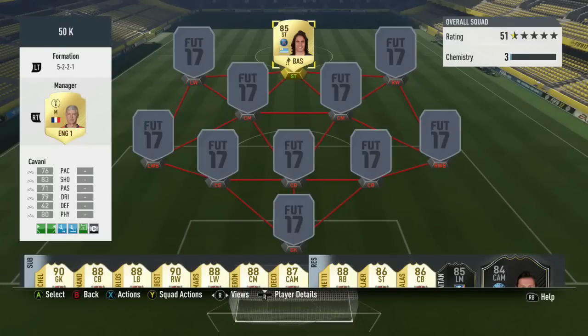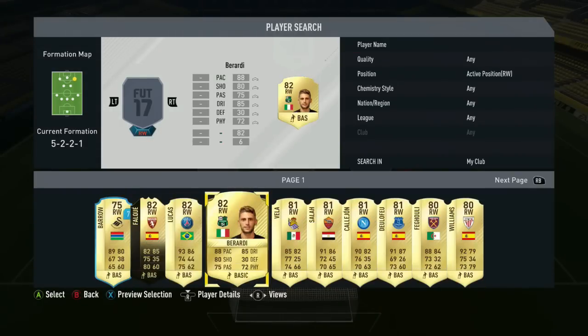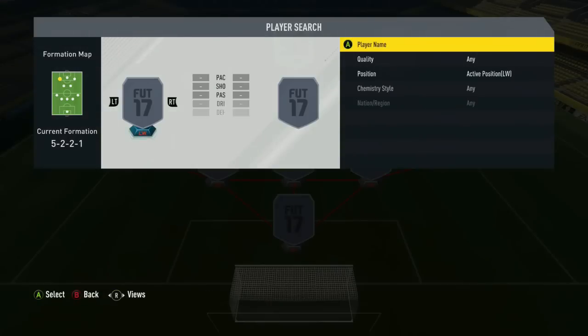Check this Squad Builder out. It is a weekend league Squad Builder. It's 5 at the back. The reason I released this really late is because I didn't realize how badly I needed to make a squad for you guys. Because the weekend league — or Fut Champions, whatever you want to call it — is so sweaty. So we're going with 5 at the back, 2-2-1.